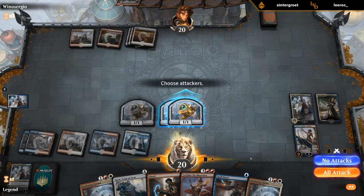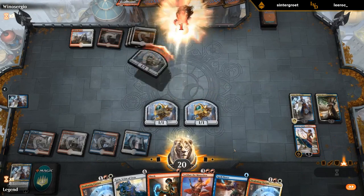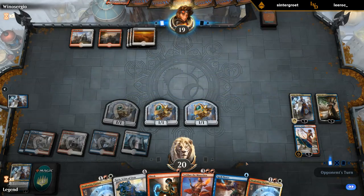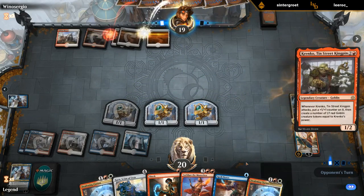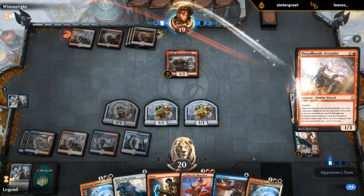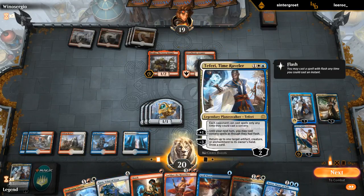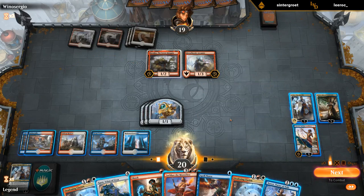I'm okay attacking with one token, keeping two back to block any haste creatures. Although now we don't have Shock up to respond to a pump spell. But wait — with Teferi, Time Raveler in play, our opponent couldn't even play a pump spell on their 2/2 since they can't play them at instant speed. They would have to play them at sorcery speed.